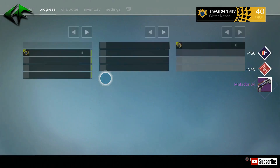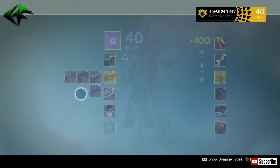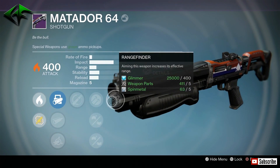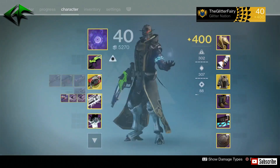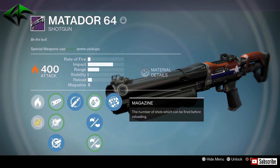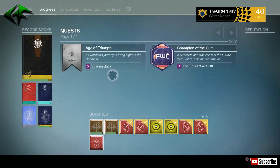And the Matador 64 — I already have a God Roll Matador 64 right here with Range Finder and Rifled Barrel, with Full Auto. I'm not a huge fan of the Full Auto. Let's see what we can get here: Full Auto, Hammer Forged, Injection Mold, Hand Laid Stock, and Range Finder. I have almost the same roll, but it has Hammer Forged instead of Rifled Barrel, which I believe gives you less range. The range is definitely less if I go ahead and compare these two. Stability is definitely more on this new one, but the range is a lot less. Go ahead and keep that also — never too many Matadors sitting around.